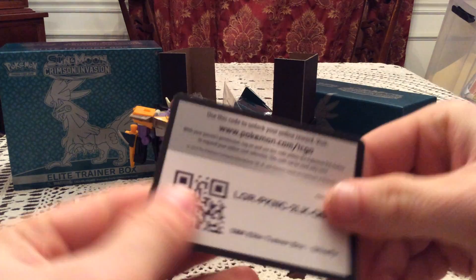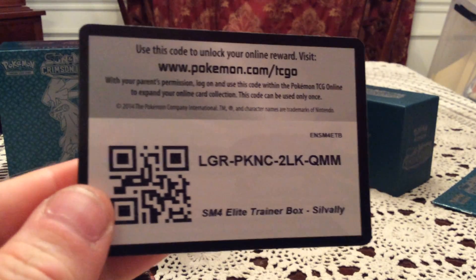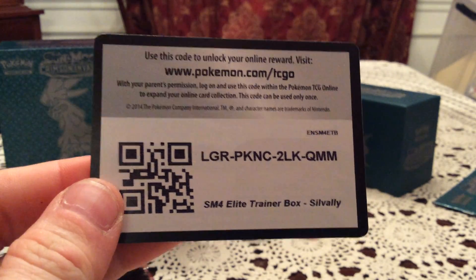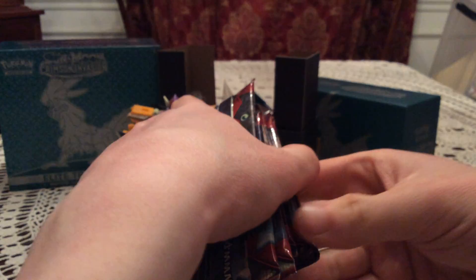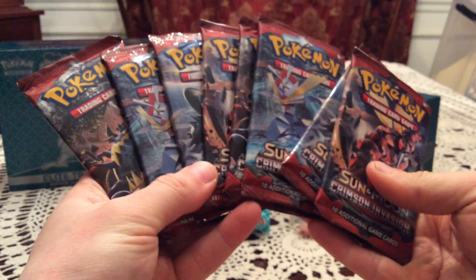There's a code card, which I'm definitely not going to need. So there's that for somebody. There's a code for the Elite Trainer Box — I think you just get the deck sleeves from it. Either way, I definitely don't need it, so there you go. You can take it, whoever wants it.